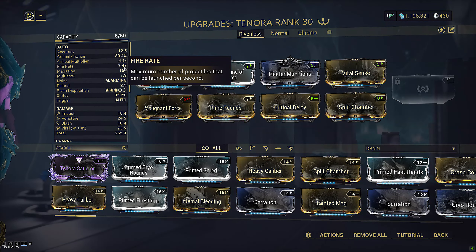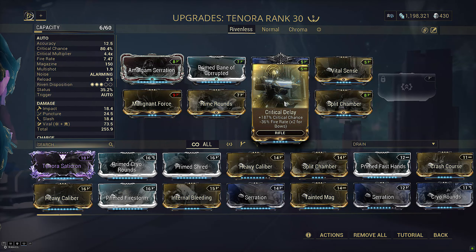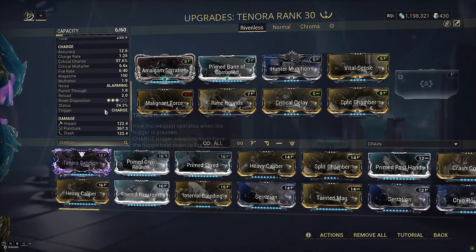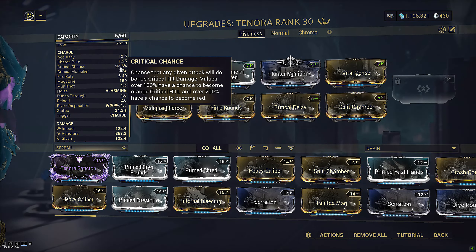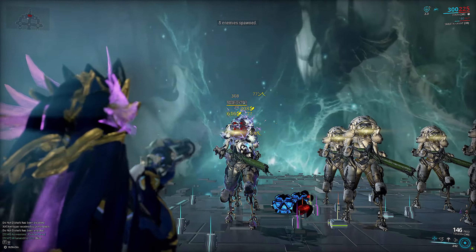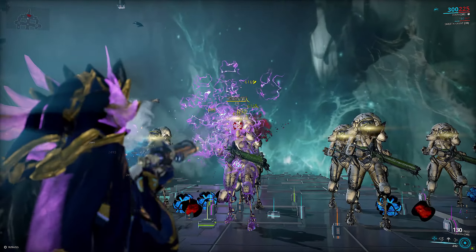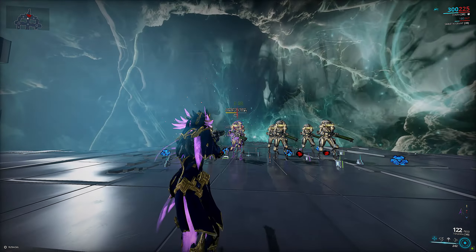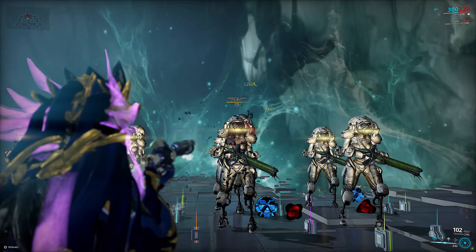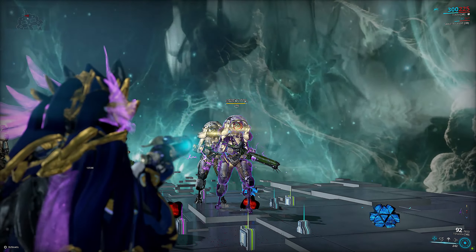Our last weapon today is Tenora. Tenora is a very interesting case where critical delay significantly benefits the vanilla variant even though the prime exists. Slotting it in alongside Point Strike, the alt fire nearly reaches 100% critical chance. Running a viral Hunter Munitions build focusing on piling up viral with the primary fire — you can kill them off with the amount of slash procs and viral you set up very quickly.